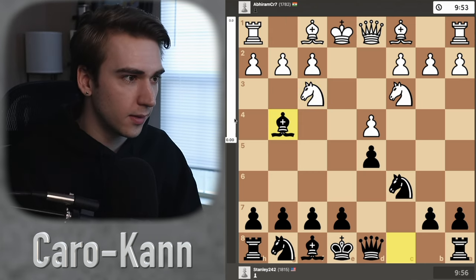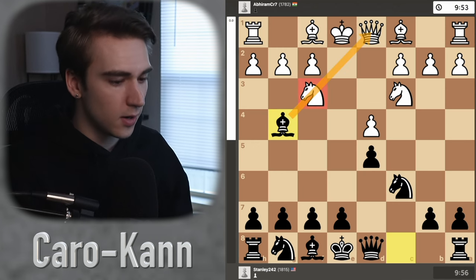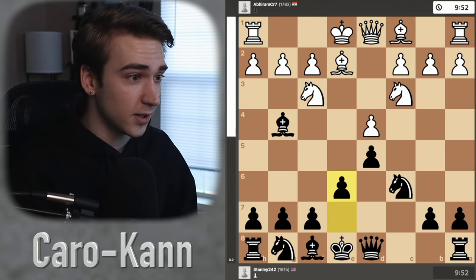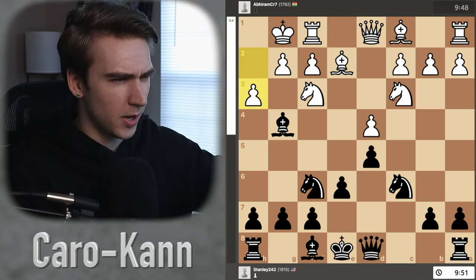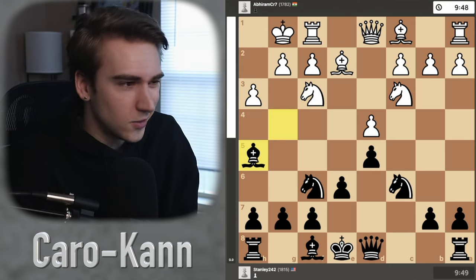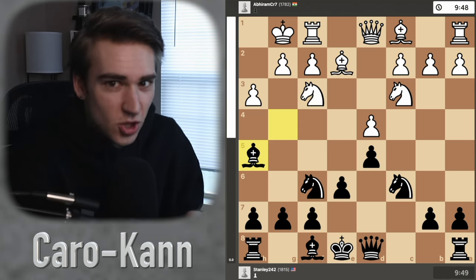We get knight f3, bishop g4, pinning the knight to the queen, trying to get my bishop to an active square. And we get bishop e2, blocking the pin. I play e6, solidifying my pawn structure. We have h3, I go back. You could take the knight — I just didn't really want to. I like to keep the bishop there to maintain a little bit of tension on the board.